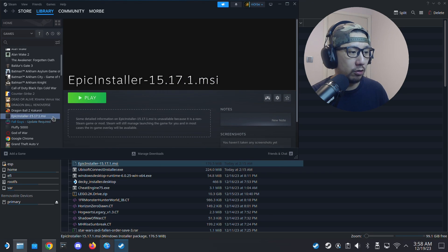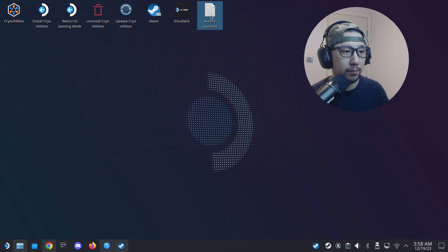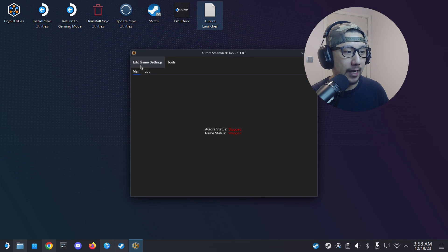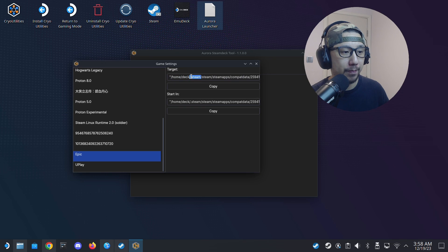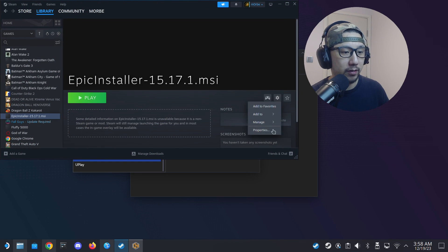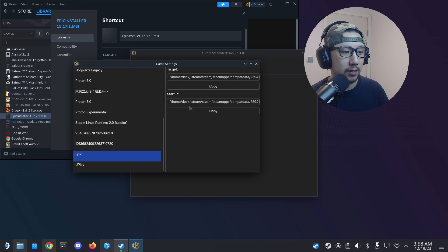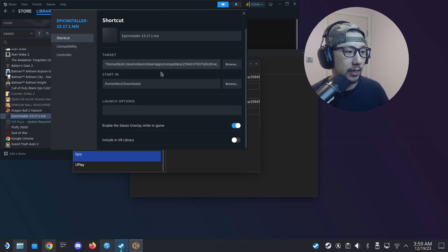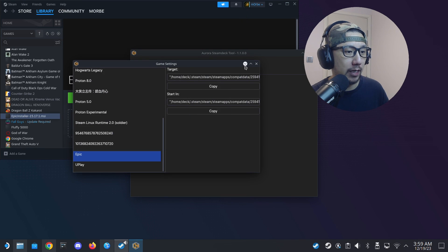Once Epic is installed, go back to desktop and double-click the Aura Launcher shortcut. Click 'Edit Game Settings', search for Epic, and it already has the shortcut ready. Copy the Target path. Go back to your Epic Installer entry in Steam, open its Properties, and paste the target into the Target field. Then copy the Start In path from the Aura launcher and paste it into the Start In field of the Epic entry's properties.